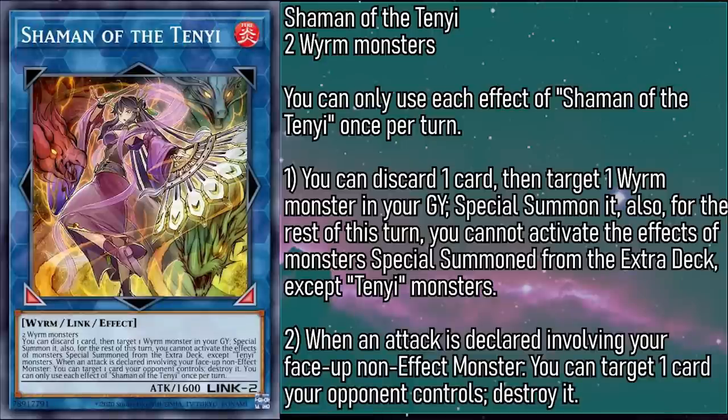Shaman of the Tenyi will have to pick up the support slack. They're a Link 2 Fire monster with 1600 attack, requiring two worm monsters as material. Once per turn, they can discard a card, then target a worm monster in your grave and special summon it. And when an attack is declared involving a face-up non-effect monster, you can target a card your opponent controls and destroy it. So not only can you use a card in hand for extension by getting back a Tenyi, you can also get some sick removal out of it. Being able to tack on removal to your attacks is a free and easy way to get rid of powerful monsters and back row. And if you don't have a non-effect monster available, Shaman can summon up a fresh Tenyi that you can turn into Monk.